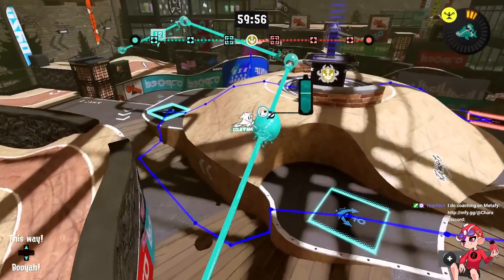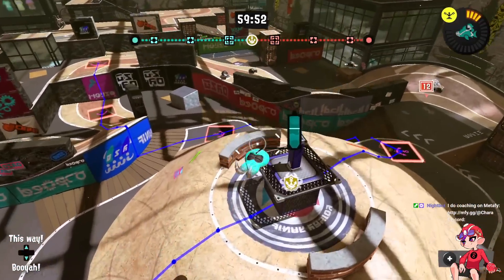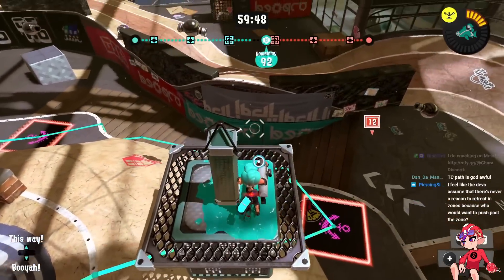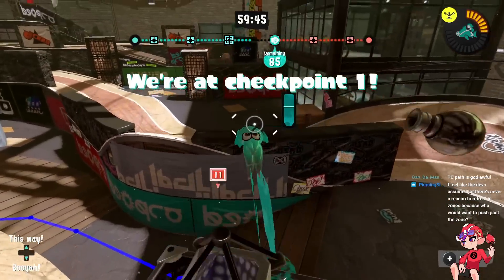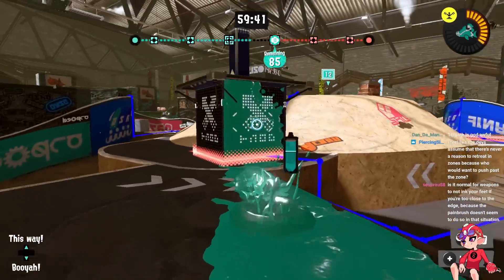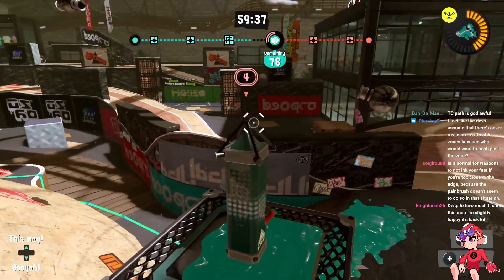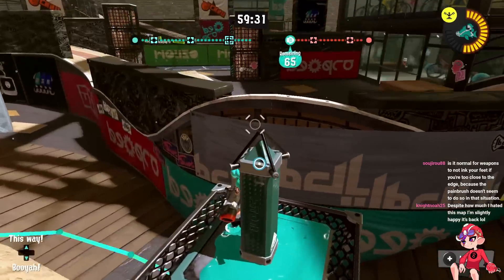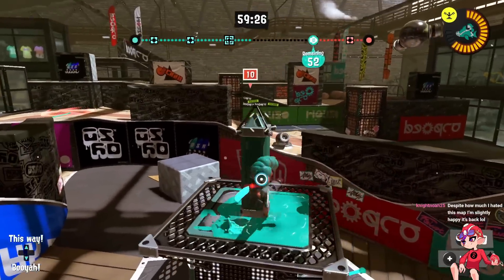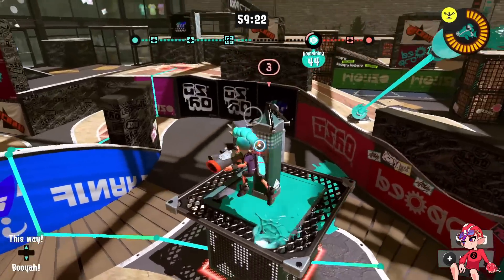Anyway, random note aside — this is pretty much the same as it was in Splatoon 2. The specials on this map are a little less bad: missiles has the cooldown nerf, Booyah isn't as prevalent, and Tri-Stringer isn't as strong. But it definitely still has the same problems. We'll have to see if it actually flows that way, but it feels a little better in this game — still pretty bad in Zones though. Humpback Tower Control is also pretty much unchanged; there's still this uninkable block that's kind of new, but the tower path is essentially the same.